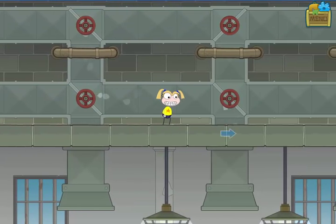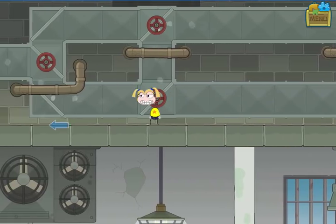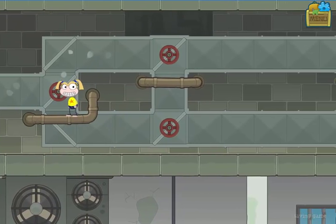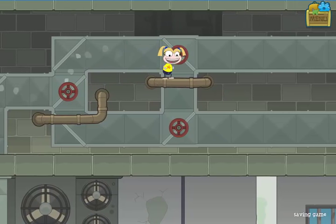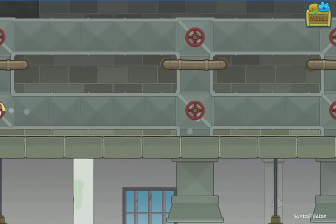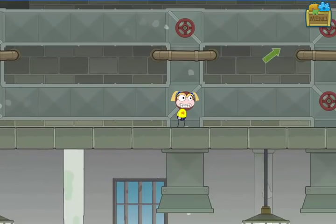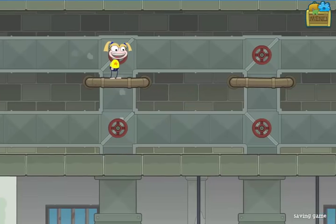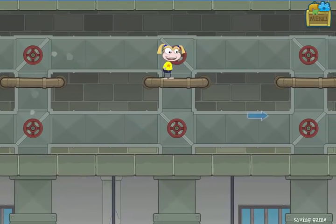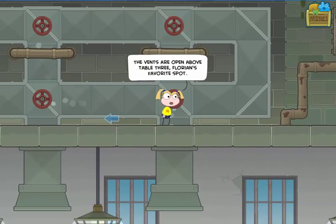I can now access parts of the other scenes I haven't been able to get to before. Going into the system above the mess hall, I can see the air flowing through the vents — that's where the potatoes came out earlier. I want to redirect this airflow so it goes out of a different pipe. I turn the valves and keep going until I get the airflow coming out above table three, which is where Florian sits every day — and I'll probably be able to use that to my advantage.